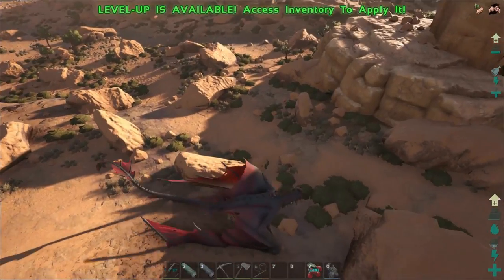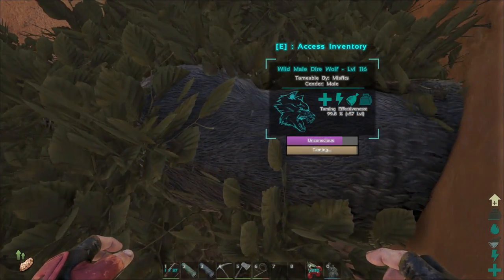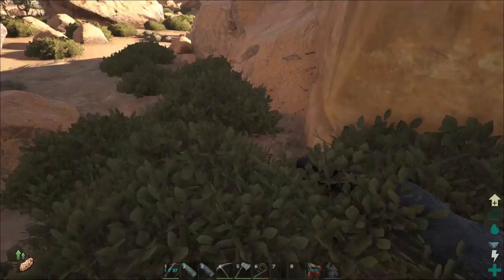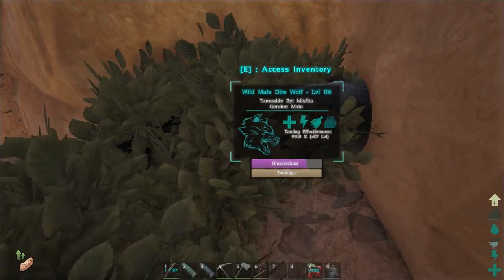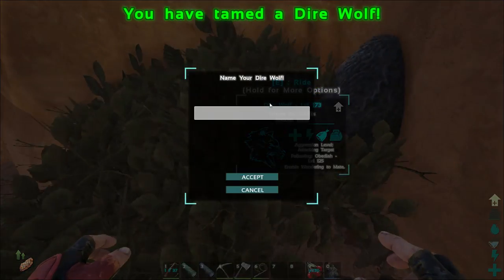Alright, I guess we'll go ahead and wait for this wolf to tame up and see how it goes. Alright, this wolf is about to pop up. If the other one's a female - which we'll have to check when we get this guy back to base - we may do a quick breeding. But after that we want to go ahead and work on some base stuff. Here it is and it's up!